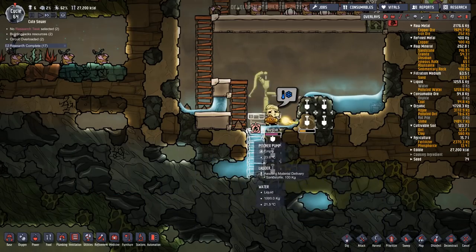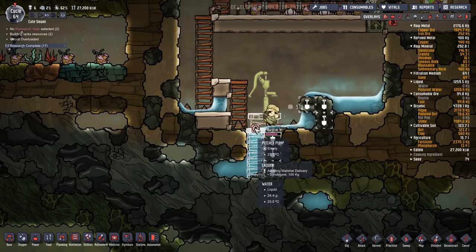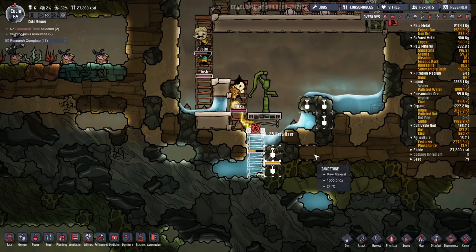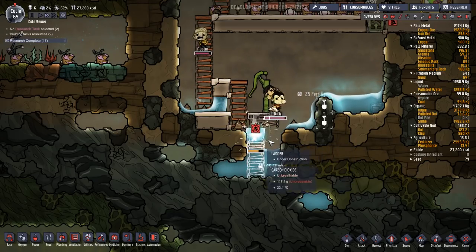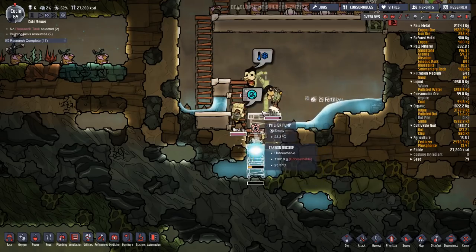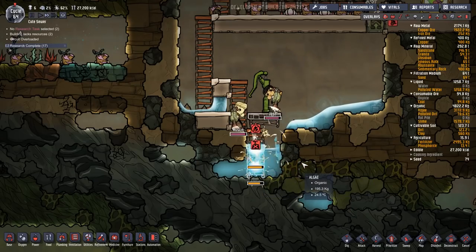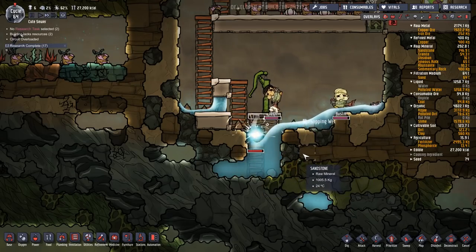The pipe right now is not in a great situation, would be the way that I would describe it. Why does no pipe exist? Probably because now the ladder exists, right? Immediately deconstruct it.